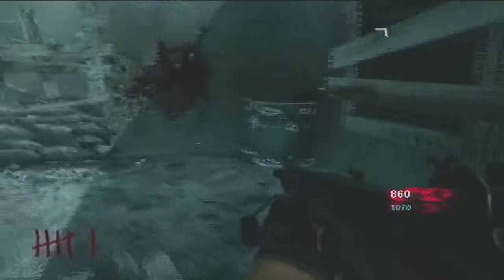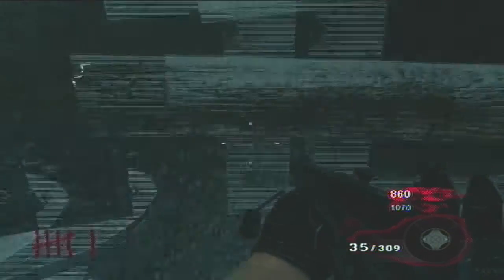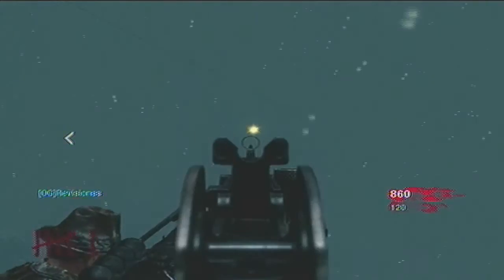This one right here is next to stamina. This one right here is on the ship where the zip line is. And the last one is right next to where the original characters are. All you do is just turn them on, and if you did it properly you'll see a green light right there.